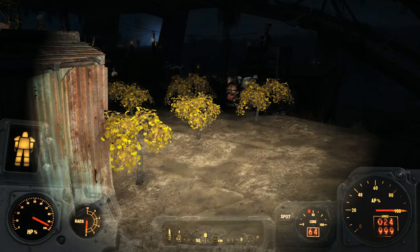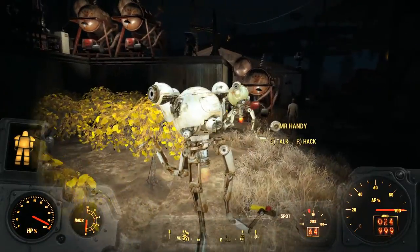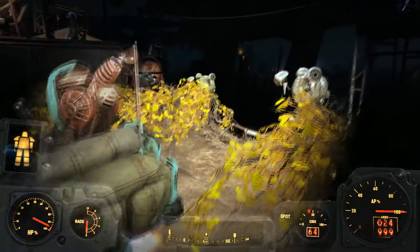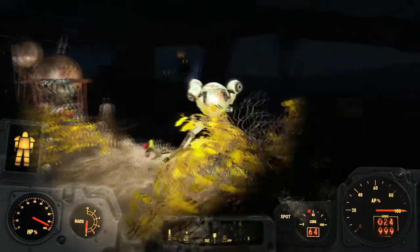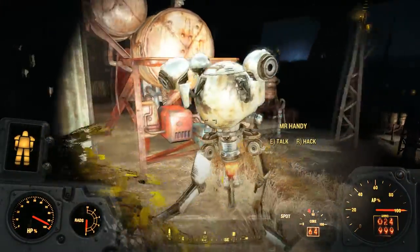Mr. Handys are the only type of robot that I haven't made much use of. They're very fast but they can't carry very much and they're also more fragile than a Protectron. I experimented with a Protectron that had Mr. Handy thrusters as legs and it was quite a good robot.